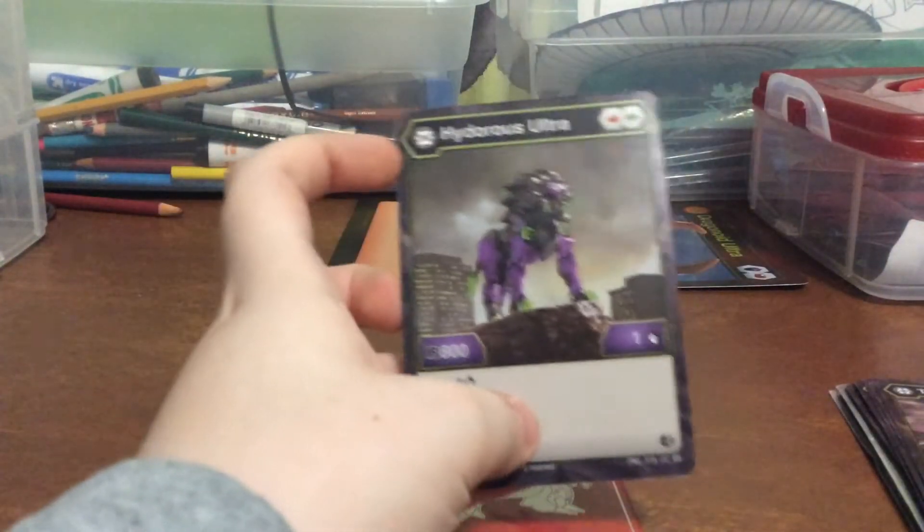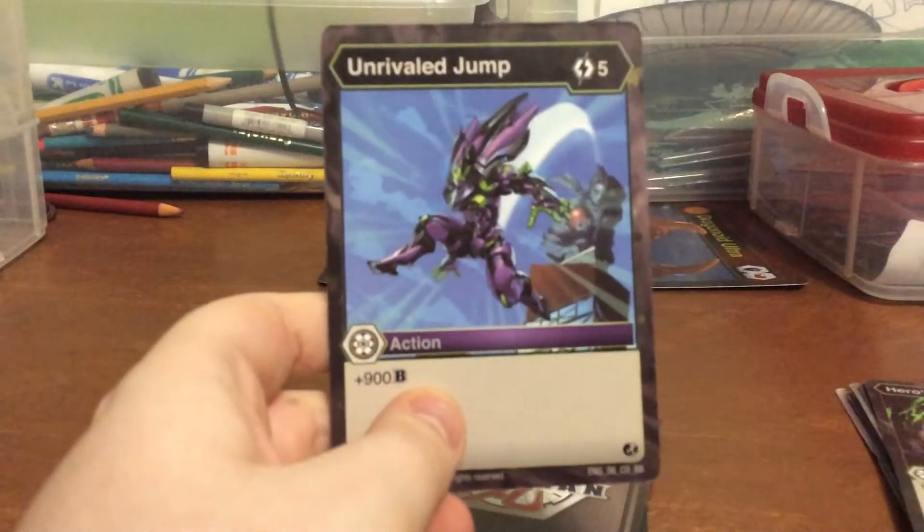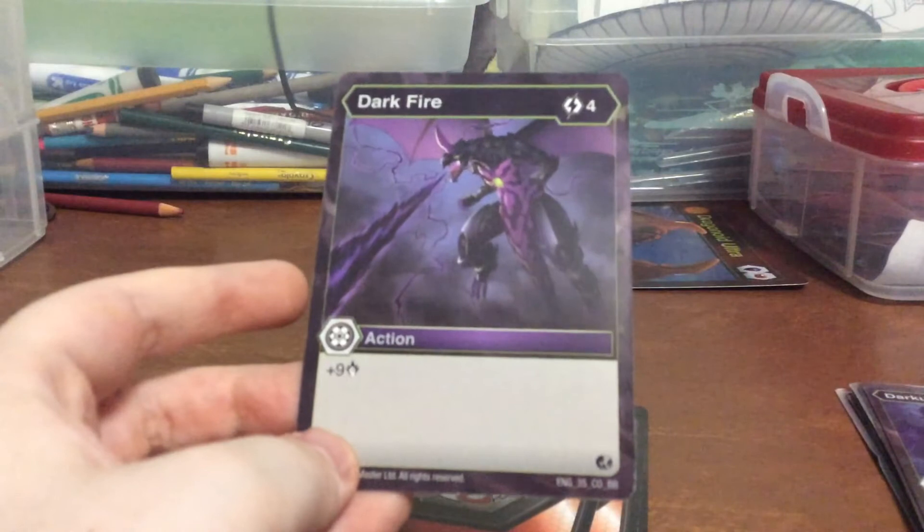Here we have Hyper Hydrus Ultra. I forgot to say the names, I'm sorry. Trox. Nealius. Halcore Ultra. And by the way, Halcore finally got a core, so that's exciting. Hydrus. Pegatrix, which is actually a new one. And now we're already at the most cards. This one adds like 900 Bs, so that's actually pretty useful. That was just nice — you destroy a hero. Basically you probably just destroy this one and the hero and the Bakugan.